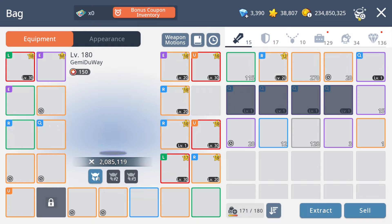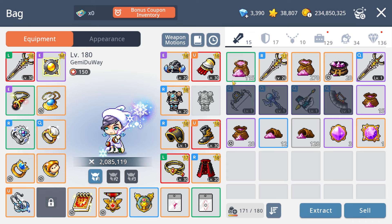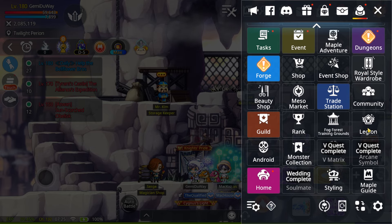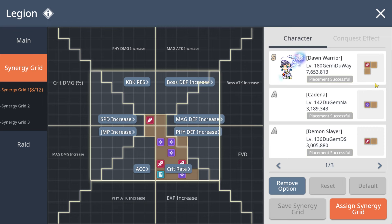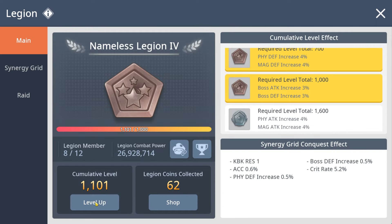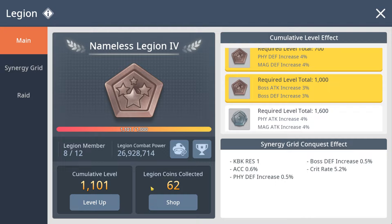First off, I want to talk about my Star Force. On the third week of the series I was trying to push for SF 14, and by the end of the third week I did get to Star Force 150. Star Force 150 is nice because you get extra combat power for the Legion — I went from around 4m to around 7m. This slowly adds up; I'll probably make more alts to fill up the Legion slots.